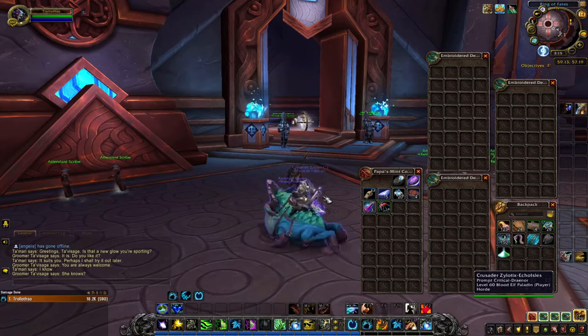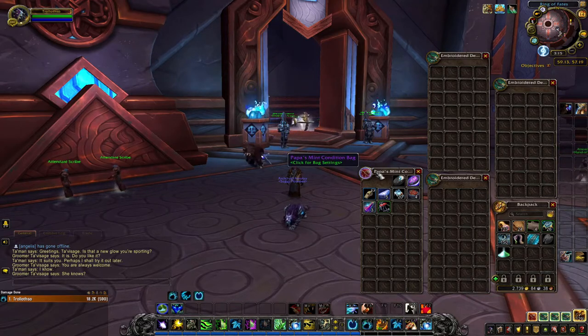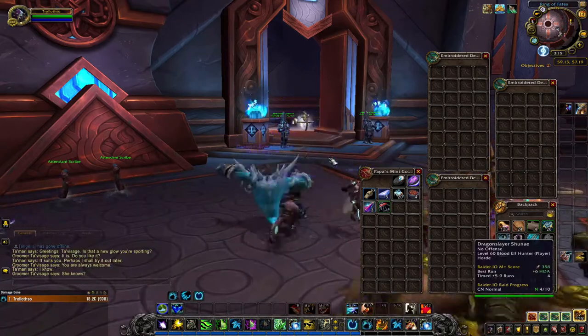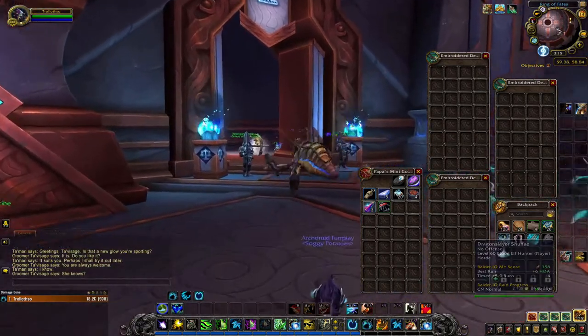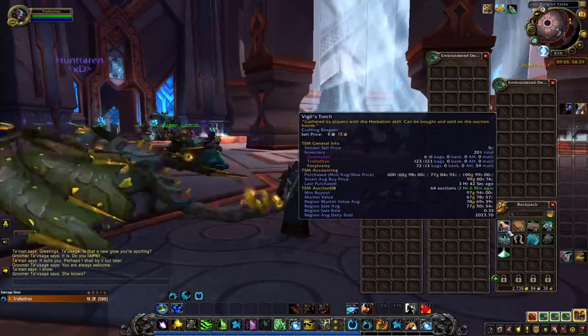You can put those together and sell them as flasks after you level up alchemy, and you can make a killing in gold that way. Those things sell instantly. I've already sold 20 or 30 flasks just from leveling up alchemy — I already sold the stuff I made while leveling it up.